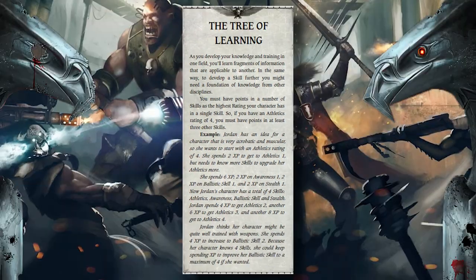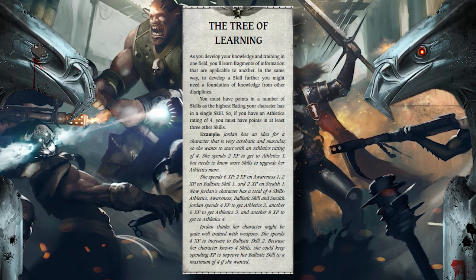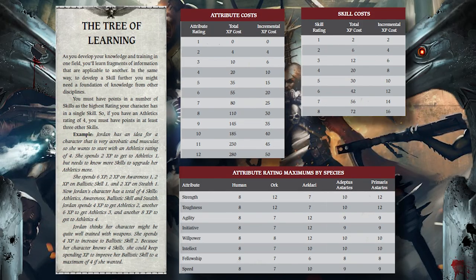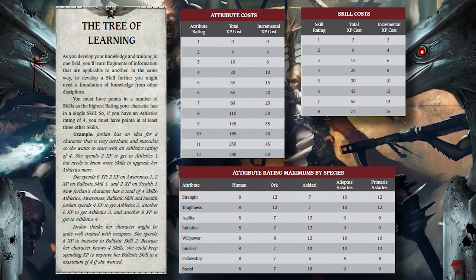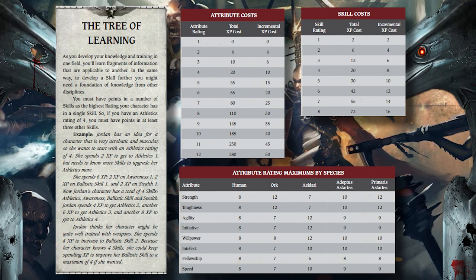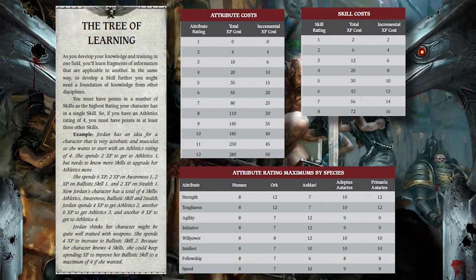The rule of the Tree of Learning is this: you must have points in a number of skills equal to the highest rating your character has in a single skill. As an example, if you have an Athletics rating of four, you must have points in at least three other skills. It's now time to input our skills and attribute points. There's a calculation to keep in mind, and it's slightly different for attributes and skills — luckily, the core rulebook supplies these tables as a reference.